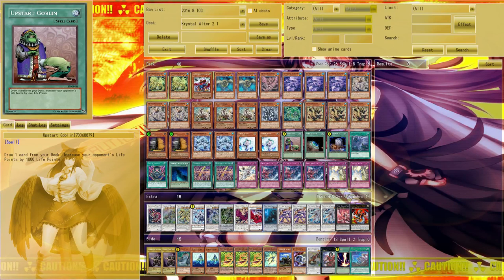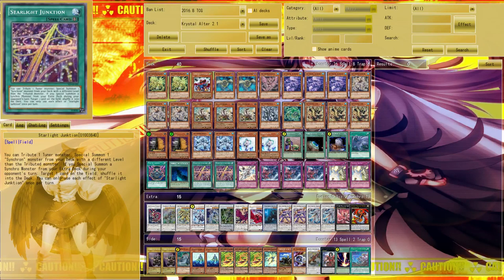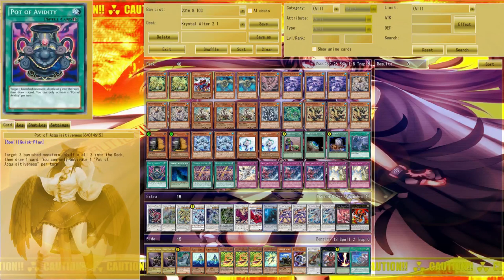For spells: I'm not a fan of Upstart Goblin personally, but Chrystron is so dependent on its combos that I can find a spare place for it to draw into combo pieces. One Terraforming is included because Starlight Junction is an amazingly good card and we need it, though not every duel. Running one Terraforming and two Starlight Junctions is practically three in the deck but reduces the chance of bricking on multiples compared to running three copies directly.